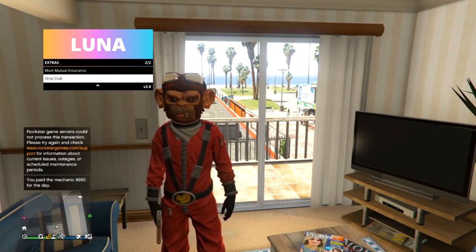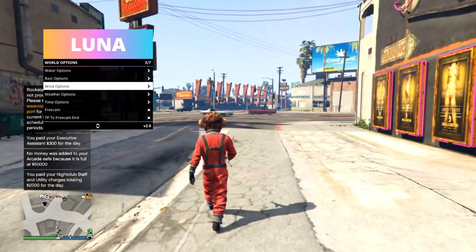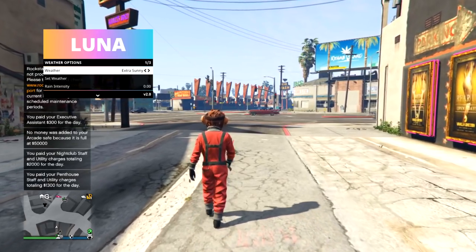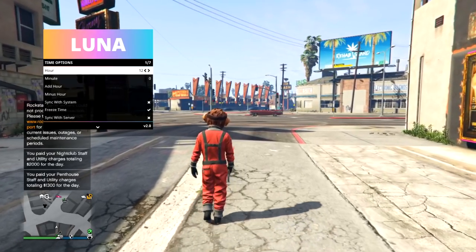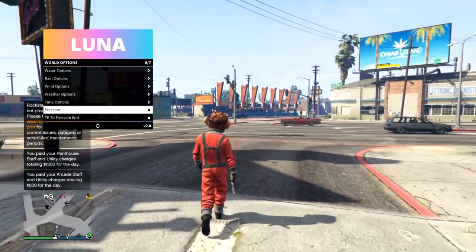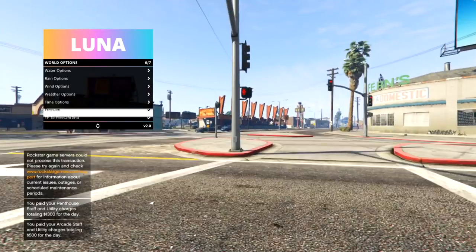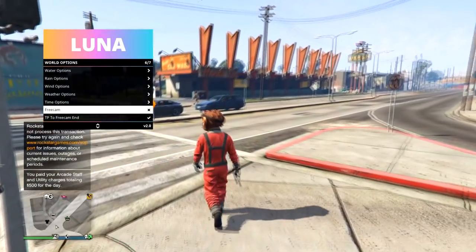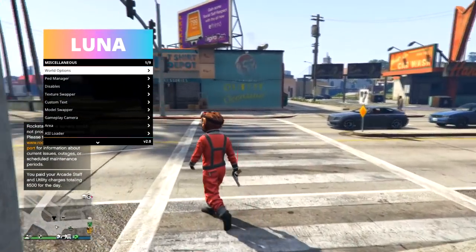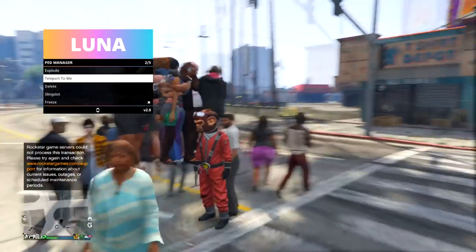Miscellaneous — the weather options are already active: extra sunny and time options are frozen, so that's working. Free cam — whoa. Teleport to free cam at the end — I've never actually used that option before.